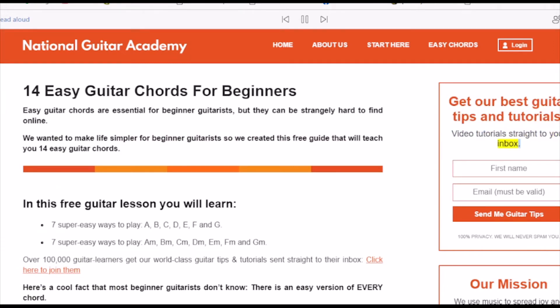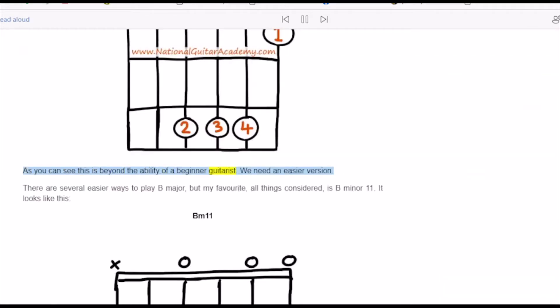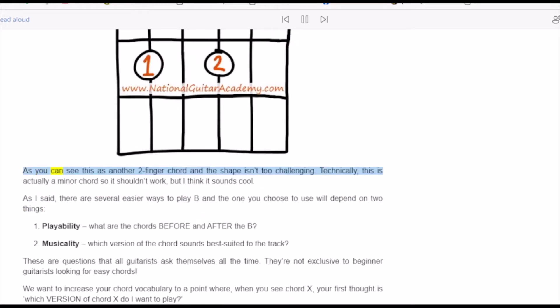B major is a nightmare chord for beginner guitarists looking for easy guitar chords. It doesn't appear as frequently as chords like C, G, or Am, but it's still a major guitar chord which means at some point you have to play it. The full version of B major is beyond the ability of a beginner guitarist — we need an easier version. There are several easier ways to play B major, but my favorite is Bm11. This is a two-finger chord and the shape isn't too challenging.